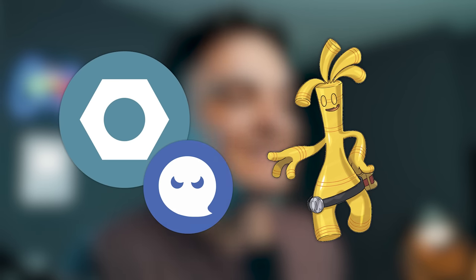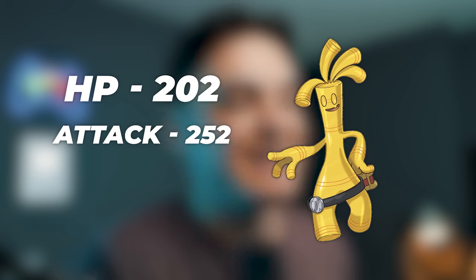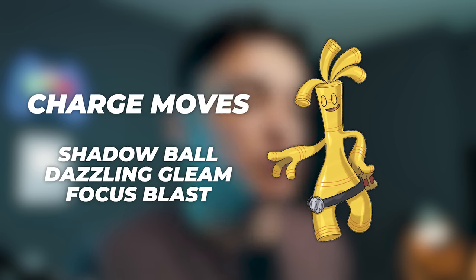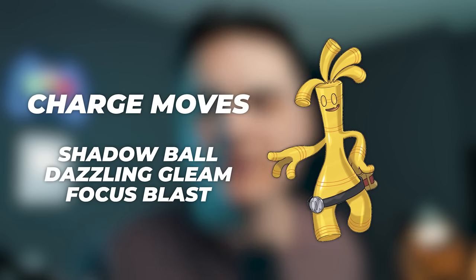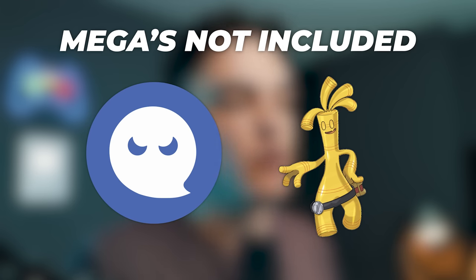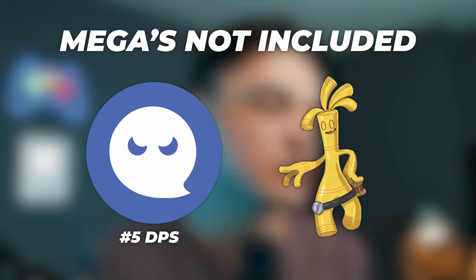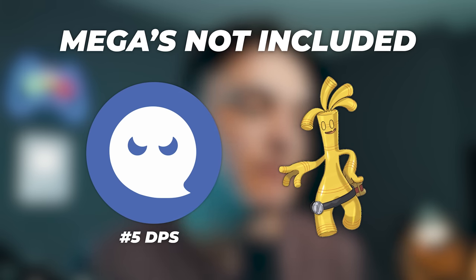Now, is Gholdengo good in Pokémon GO? Gholdengo is a Steel/Ghost type with an HP stat of 202, attack of 252, and defense of 190. For fast moves it can learn Astonish and Hex, and for charge moves Shadow Ball, Dazzling Gleam, and Focus Blast. It's actually not a bad ghost-type raid attacker — ranked overall number two non-mega behind Giratina Origin Form running Hex and Shadow Ball. In terms of damage per second, it ranks number five behind Shadow Banette, Gengar, Chandelure, Shadow Mismagius, and then Gholdengo. All around, not bad — though Giratina Origin and Chandelure are much stronger.